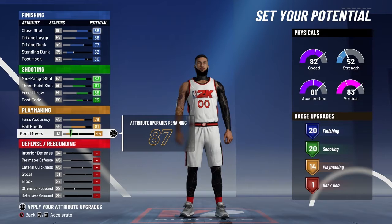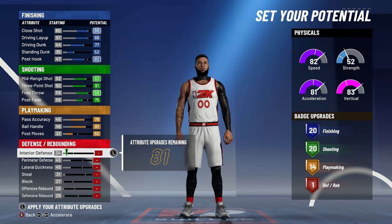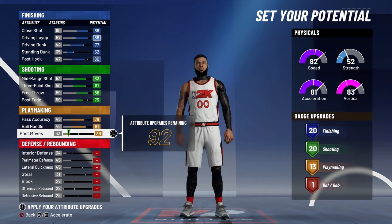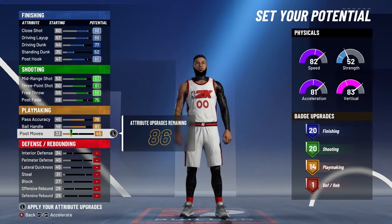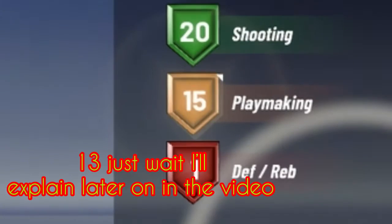For playmaking: ball handle max, passing max. Get your ball move the same way. That gets you around 13 to 14 playmaking badges.